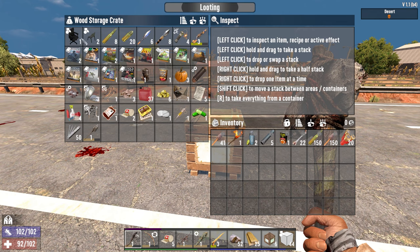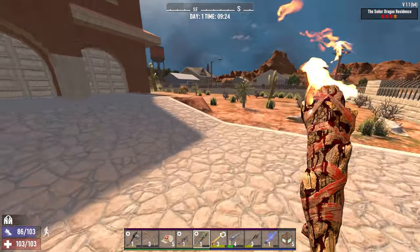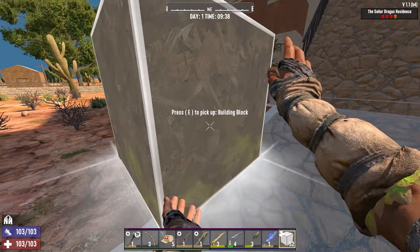I think we did pretty good in there. That's what we got out of the Fates Motel — that's a tier 4 with day one gear, that is a great haul. This is the Senior Drogas Residence — we're going to see if we can make a play for the main loot without dying. I don't know if we can; in theory it's possible, but I guess we'll see.